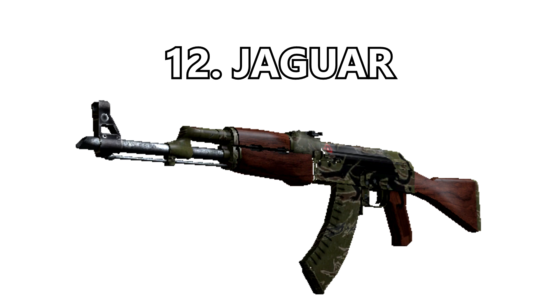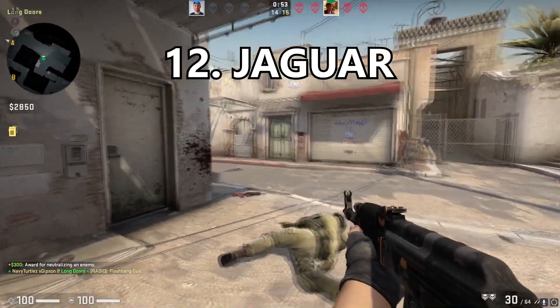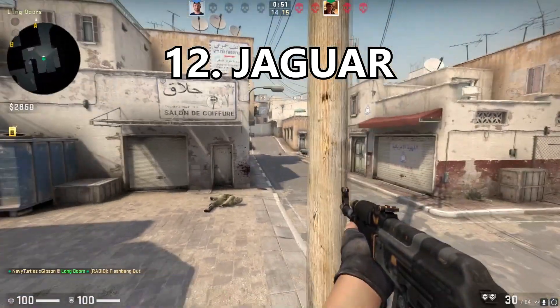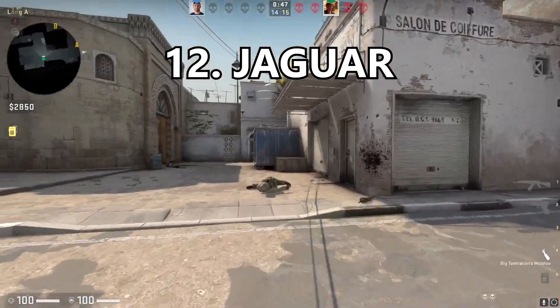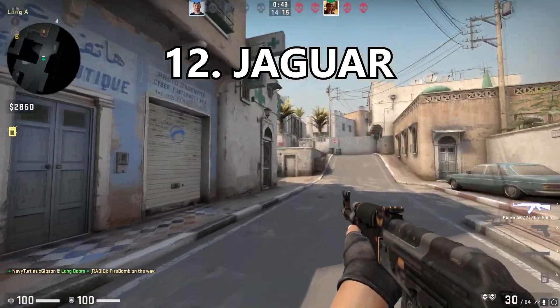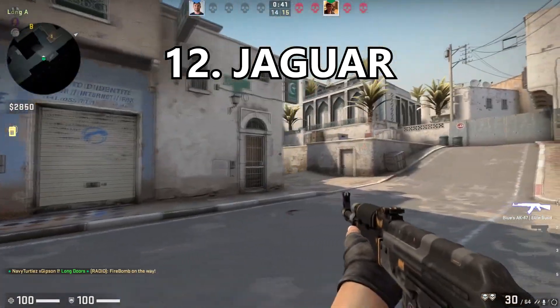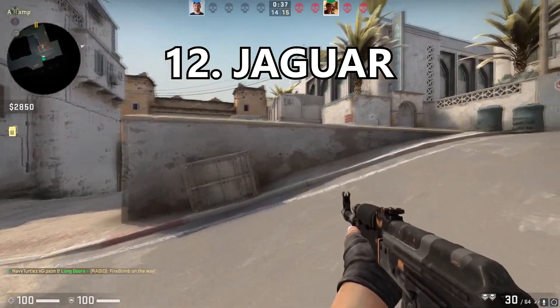Coming in at number 12 is the Jaguar. So many people are going to be upset that I put this skin so high, but this is my opinion and I love this skin. The olive color is super nice and fits the AK really well, but the huge jaguar with the glowing red eye is so badass. That glowing red eye is super super cool and it really just saves the whole skin.